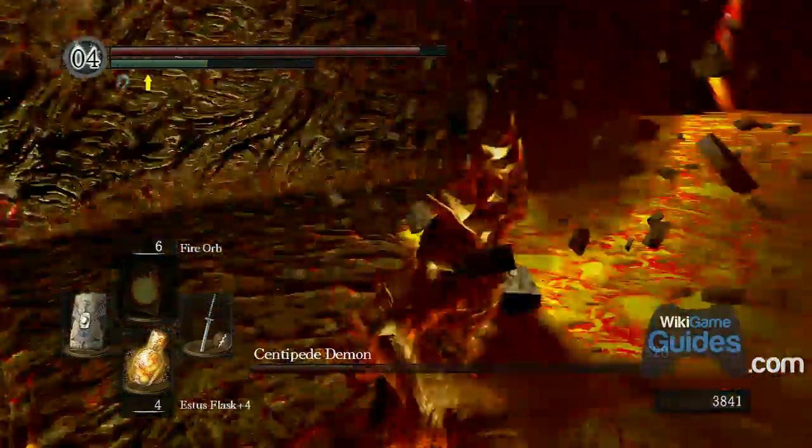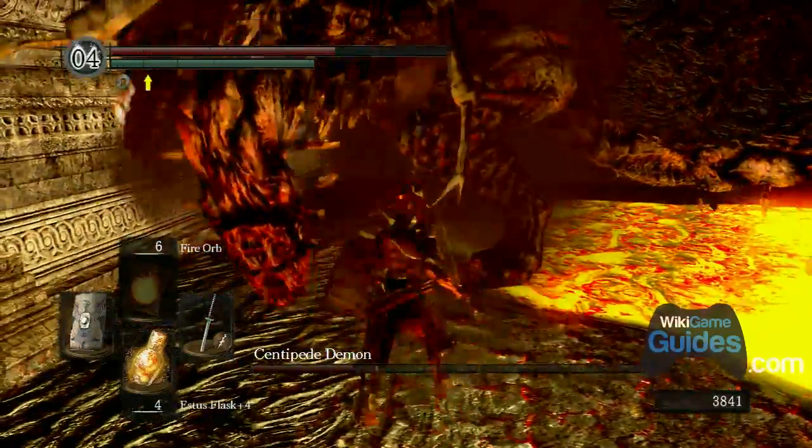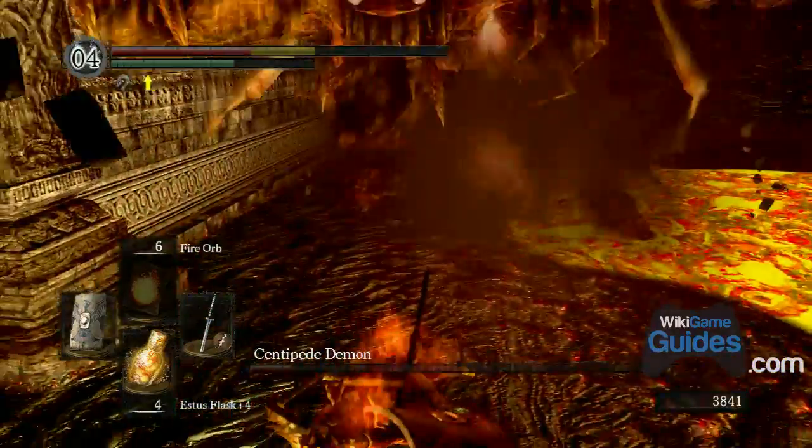With the lightning Uchigatana, you do so much damage to him that if you can get a couple good chops in, it's not too difficult of a boss fight.